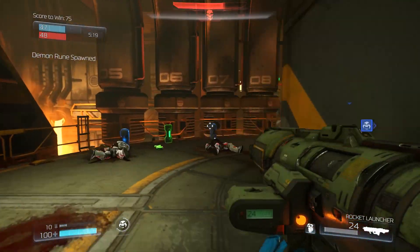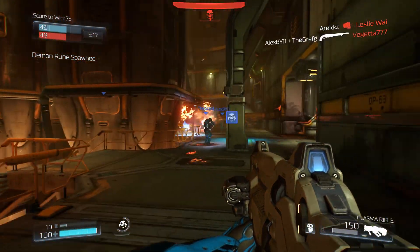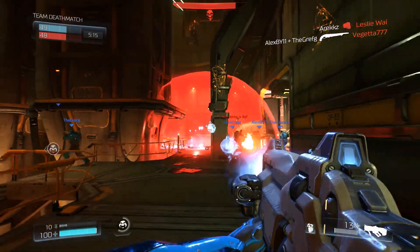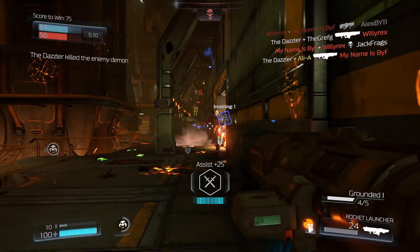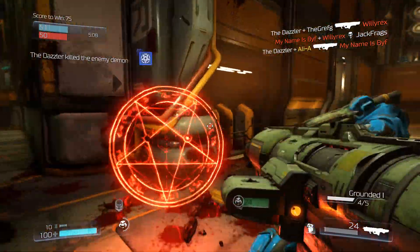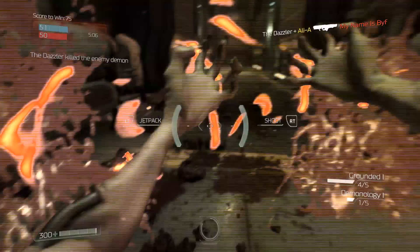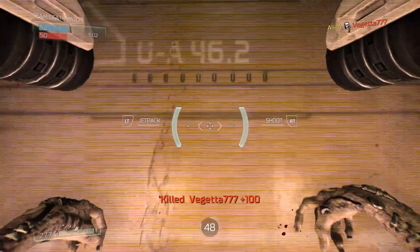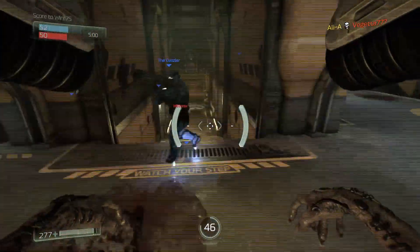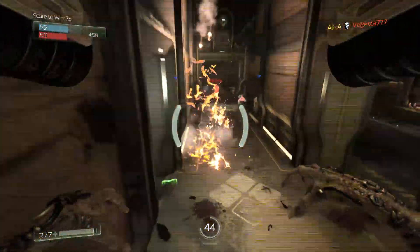We've had tons of clips of normal weapons. Now — what's this? The demon rune has spawned. The enemy has it, however. The demon has tons and tons of health; all of us are firing into him. Eventually he gets slayed down. I managed to get into the rune first, meaning I get to turn into the demon. I have 300 points of health — three times the typical player health amount. This is absolutely mad.